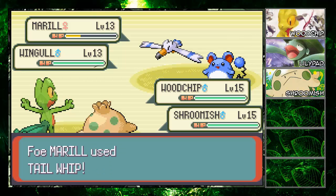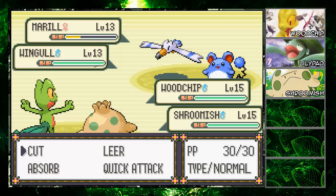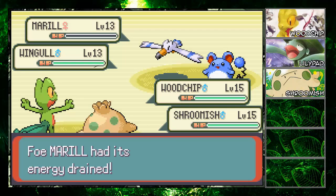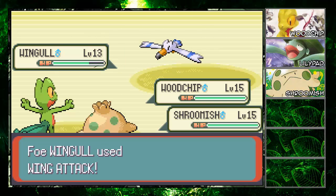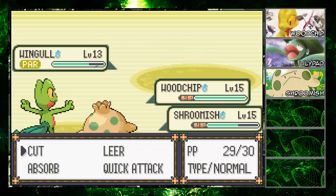Double battles are pretty relevant here — I cut out the last double battle with the rich people because it didn't show anything interesting. But these trainers have some interesting Pokemon. Wingull went first because of Quick Attack. I'm hoping Woodchip levels up today because then it'll evolve into something super awesome.